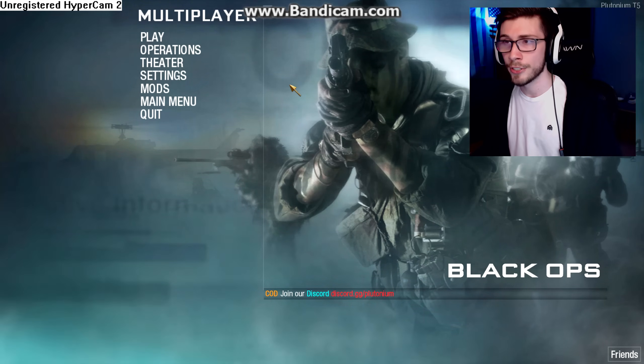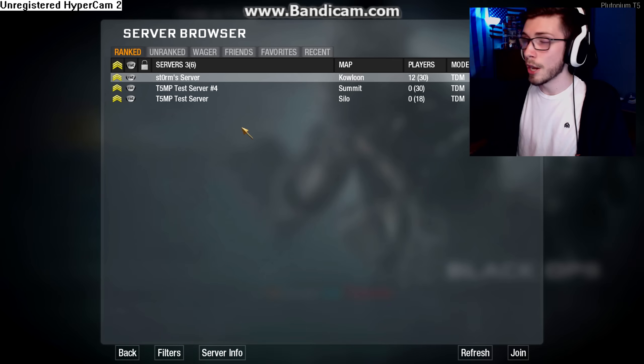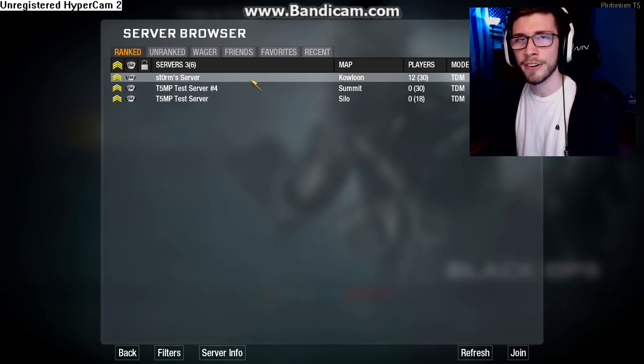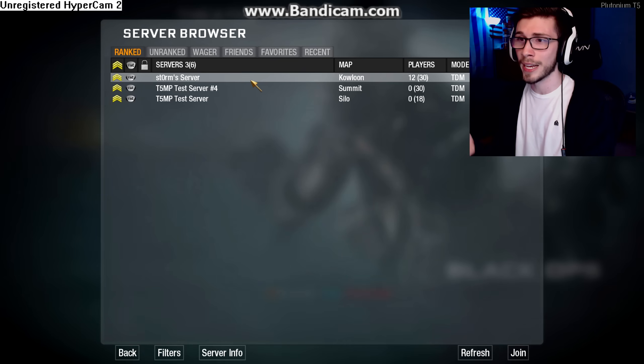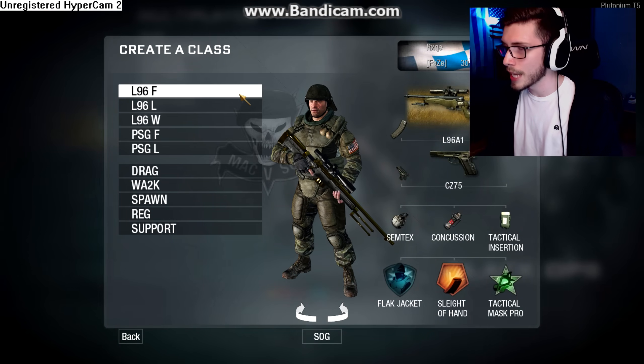As mentioned at the start, there is currently no unlock all feature in Pluto T5. Plutonium has said they will add it eventually, but they wanted to give players the opportunity to rank up legitimately first. They are allowing people to host their own servers with unlock all — just do not inject anything or you will get banned. There is still a way to get 15th prestige level 50, which is essentially unlock all, though you won't get pro perks, which are a necessity in BO1.